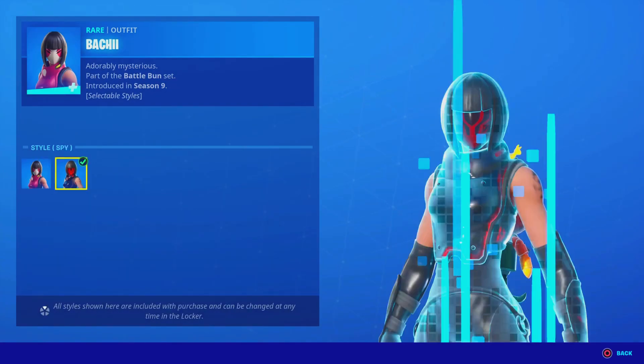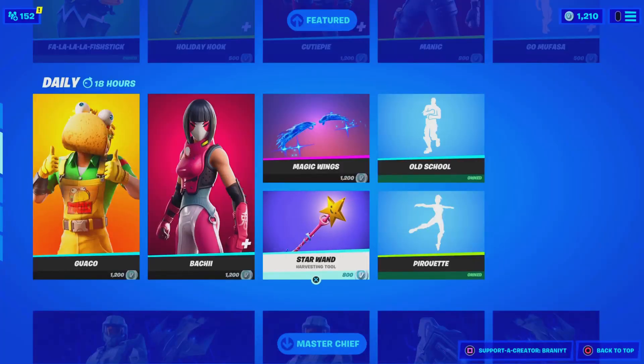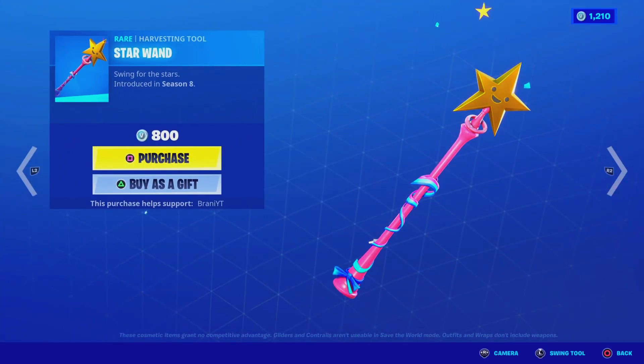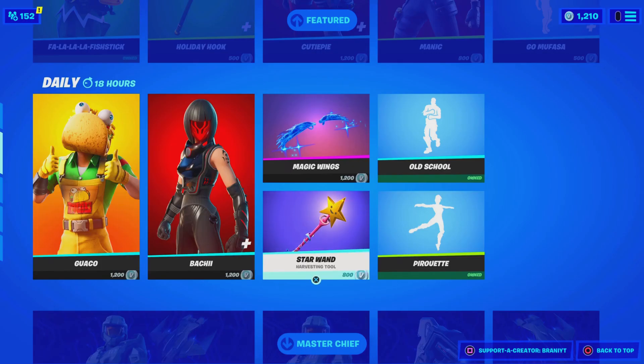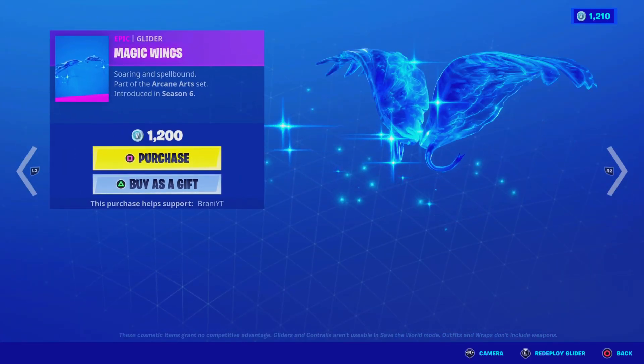Over here we got the Bat She skin with the Spice style, and the Bag Bling — pretty sick. Over here we got the Star Wand Pickaxe — this is the sweaty pickaxe. This pickaxe and the Manic, that's like the sweaty combo. The Magic Wings Glider is here as well.